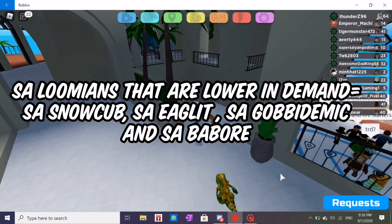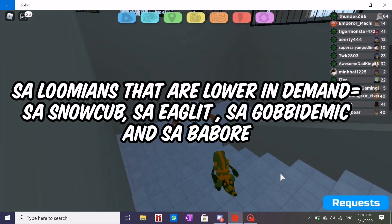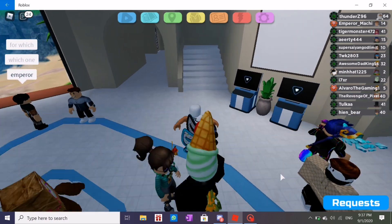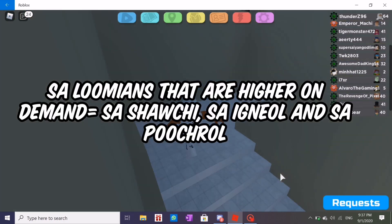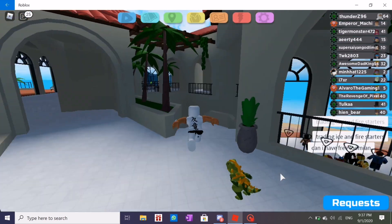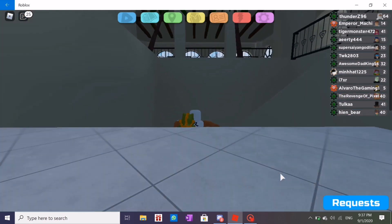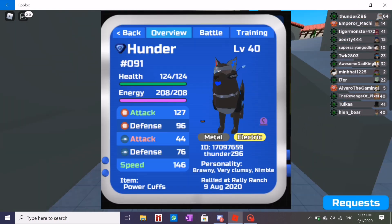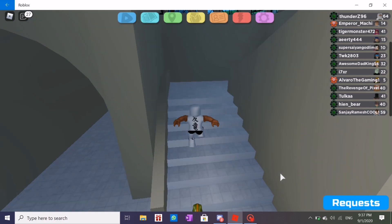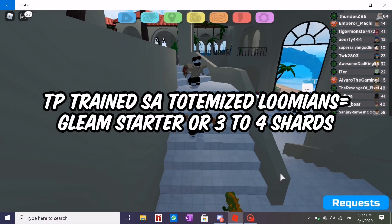For example, secret ability Snowcub, secret ability Eaglet, secret ability Gobademic and secret ability Babore aren't as welcoming as secret ability Shachi or secret ability Igneal. So please do know what to rally in order to get a decent trade with an SA that many people need for PvP. If you had the time and wanted to TP train an SA totemized Lumion, it would probably be worth a gleam starter or 3-4 shards.